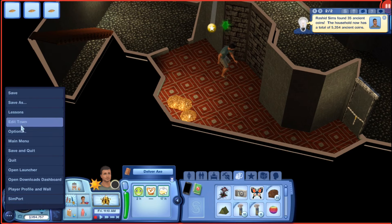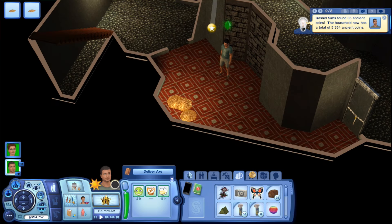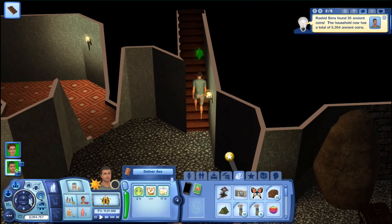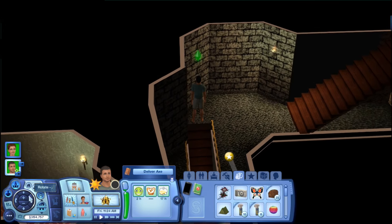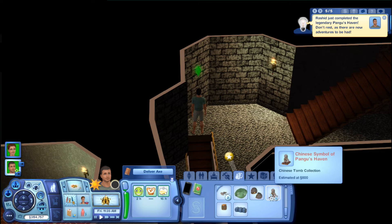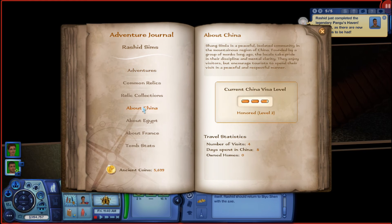I need to check the audio music volume in this game because I can't hear it. I've usually adjusted volumes if I'm playing without recording. All right, so Rashid just completed the legendary Pegu Haven tomb. It says 'don't rest, as there is a new adventure to be had.' He received the tomb symbol as representation. If we go into his travel history for China, he's almost level three, which means he can receive his visa for China.